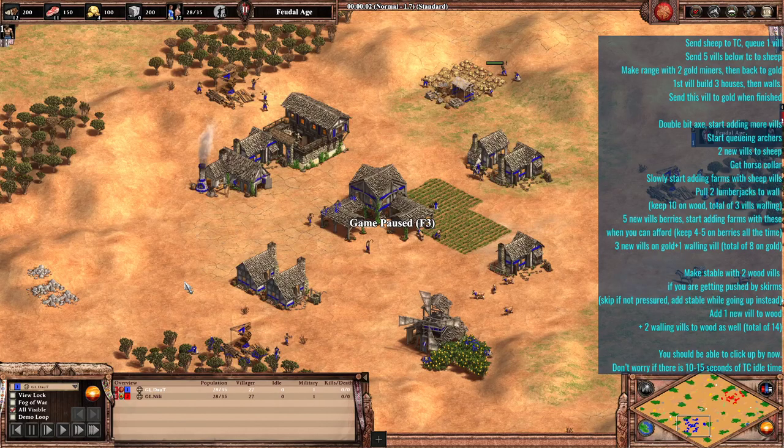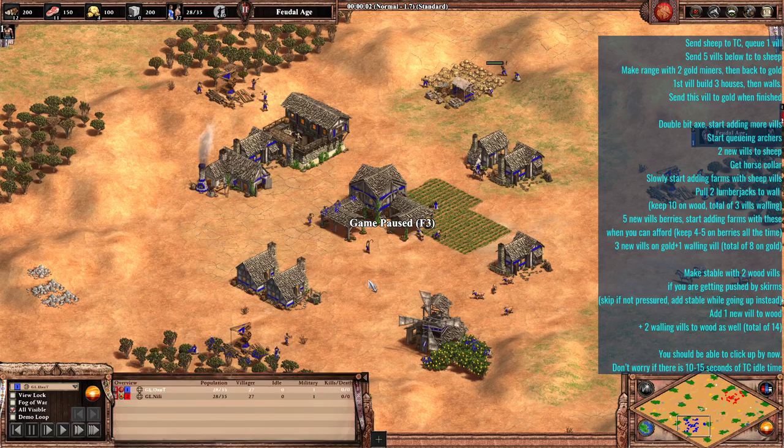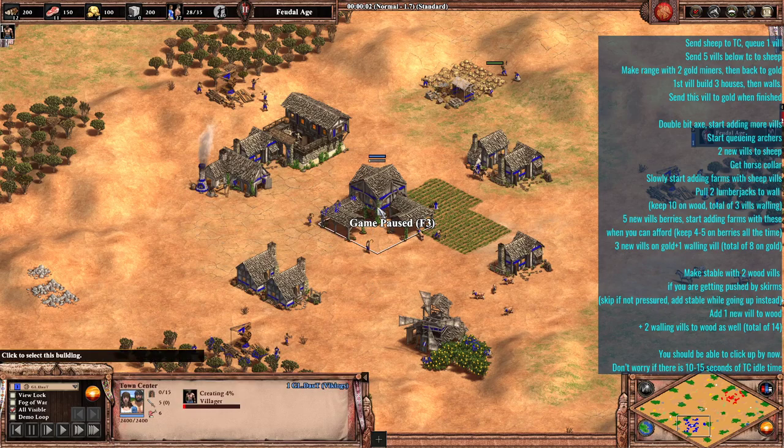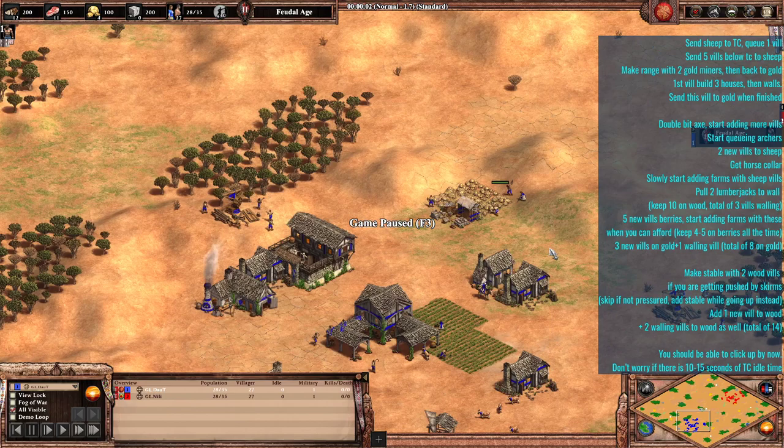I'm going to use a recorded game from a Best of 21 between Doubt and Nili, played a couple of days ago that contained a bunch of Empire Wars games. Doubt is playing Blue Vikings and Nili is playing Red Vietnamese — two clear archer civs — and we'll see why this is going to work well for Doubt. In a nutshell, Vikings' economy is one of the best in Empire Wars, so even if your army isn't as good as the opponent's, your economy can just propel you to victory.